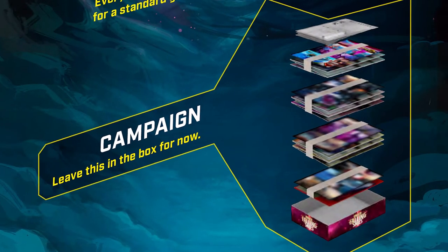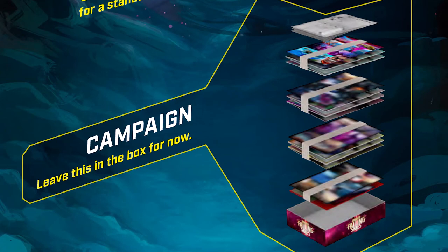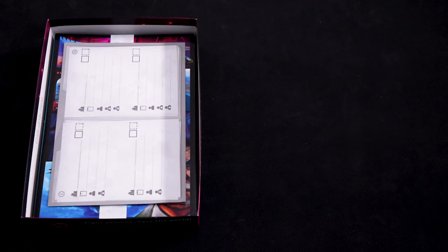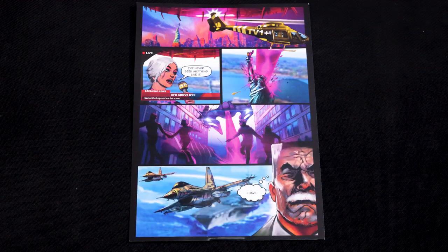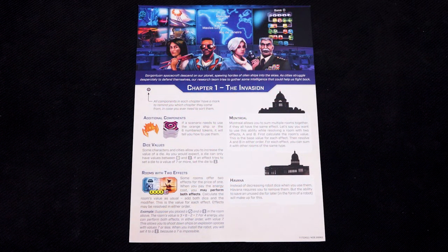The campaign is divided into four chapters, which are the four extra bundles found in the box. Start the campaign by lifting the notebook and the first chapter out of the box. At the top of each bundle, the chapter briefing shows a scene on one side and some important information on the back — read through this and then choose your first battle.